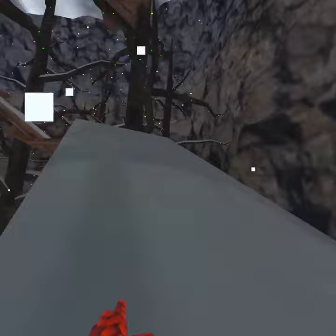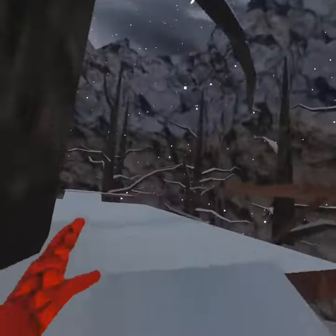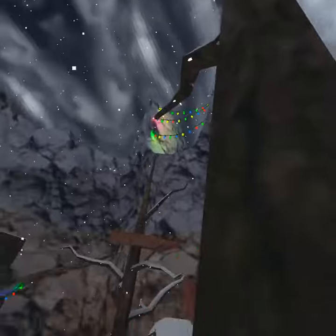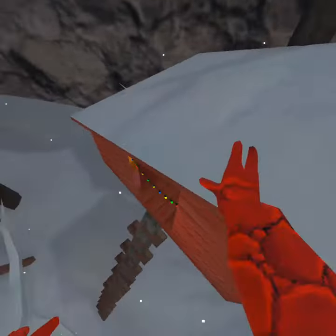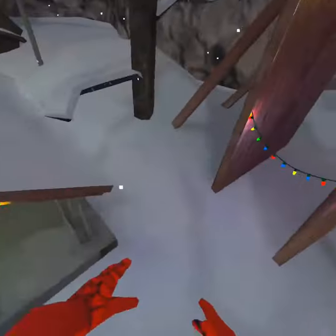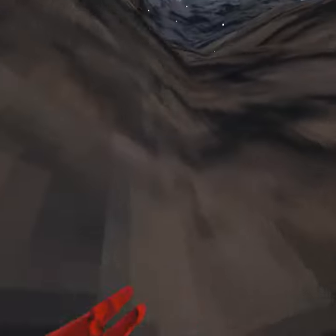Snow on everything, bro. All the leaves are gone. Look at the sky — snow is falling. This is epic, I love this update. I can see the trees a lot better. I was just in the tutorial looking at it — everything looks so much better. It's a physical object too, so I think you can climb it. Everything just looks a lot darker.